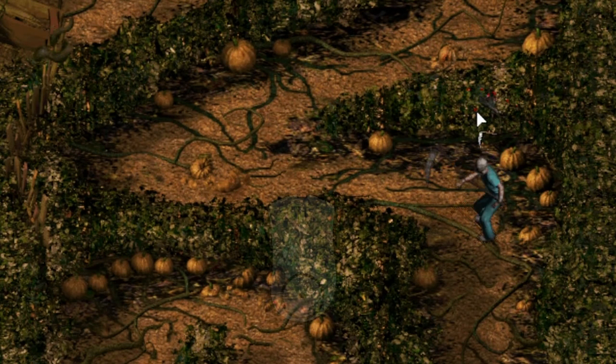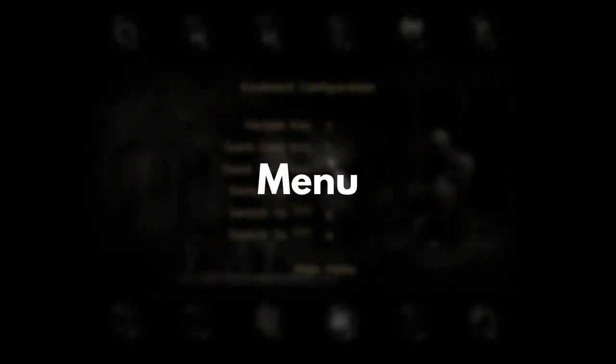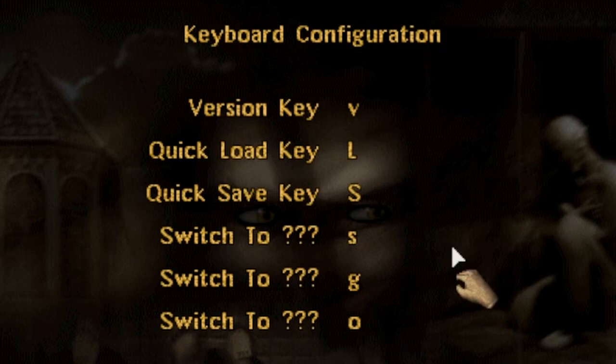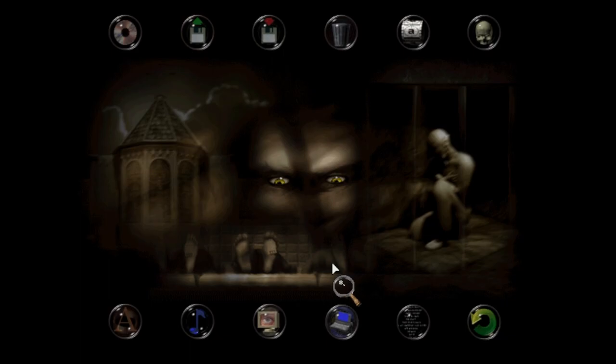In both versions, there seems to be a dead zone where you can't swing your scythe. Looking at the menu's keyboard configuration, there are shortcuts for quick saving and quick loading. By default, quick save is capital S, and it's case sensitive — if you tried quick saving without holding the shift key and it didn't work, that's why. The quick save goes in save slot 25 at the very end. You can manually reload it, but quick loading is broken — it just doesn't work.